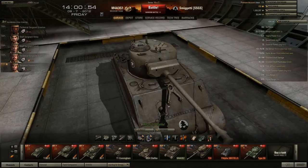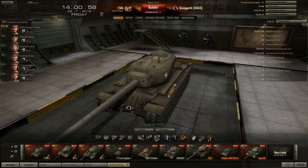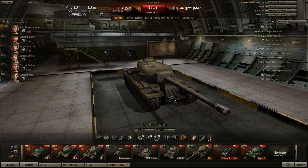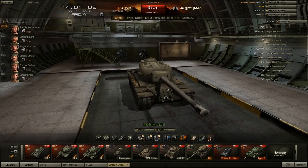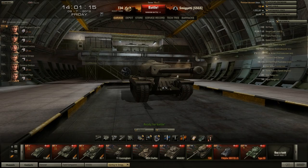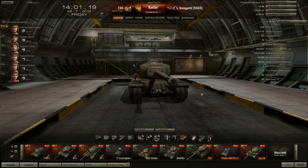At tier the Sherman Jumbo can bounce reliably most things. Here's the tier 8 — T34. It's a fun tank, but they pretty much should have classified this as a TD in my opinion. They dropped its turret traverse to the same thing as the T30, all that jazz.